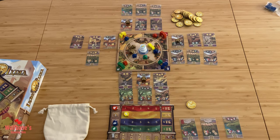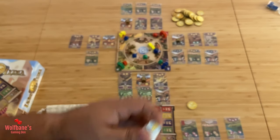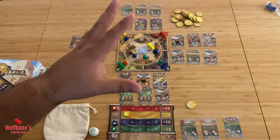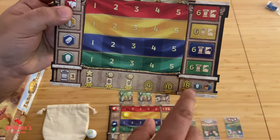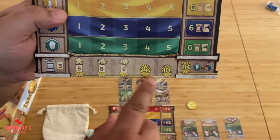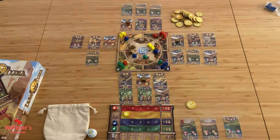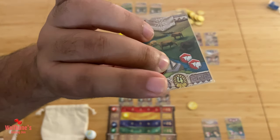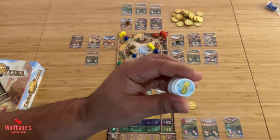Once the end game is triggered, whoever triggers it picks up the fountain token from the central area and takes it with them — this will give them one point at the end of the game. Every other player going around the table clockwise will get one more turn. Once everyone's done, the game ends and we start adding up points. You look at where your prestige marker is on the player board and gain those points — this is not cumulative, so if you're on 10, you only get 10, not 10 plus 4.